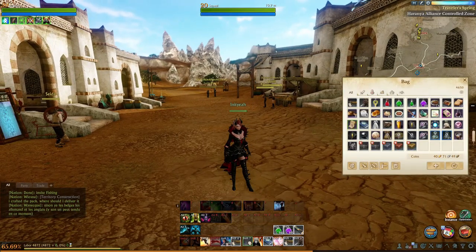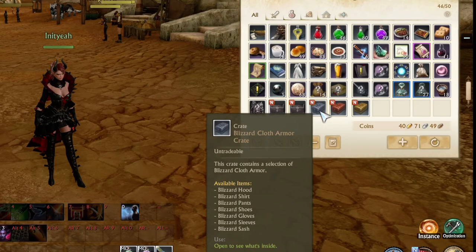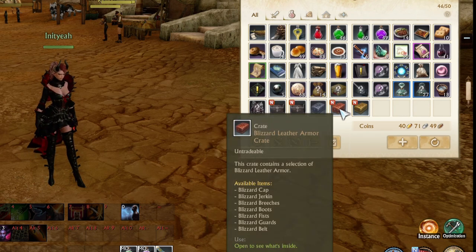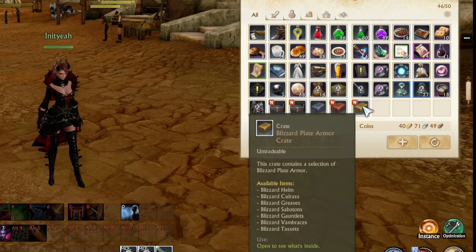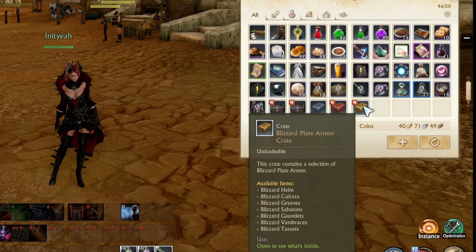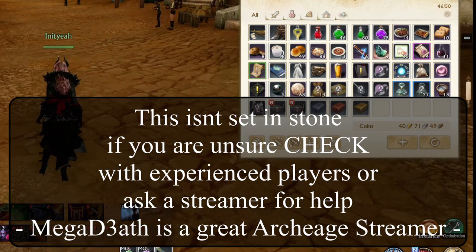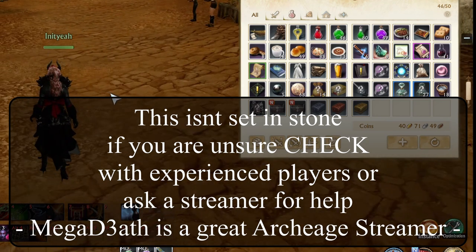Gearing up in ArcheAge can be pretty confusing for a brand new player. When you start your main quest line you'll be given a choice of reward armor: Plate armor, Leather armor, or Cloth armor. As a baseline: melee and tanks will probably want Plate for high defense, mages and healers may want Cloth, and DPS classes like archers or rangers wanting critical damage will want Leather. You can change this later, and it's worth doing a bit of research to find what's perfect for your class.